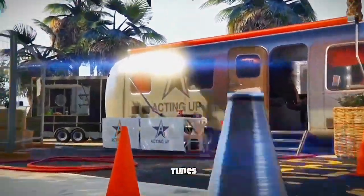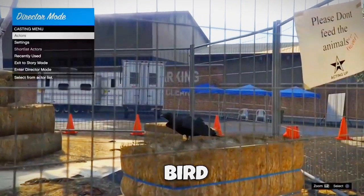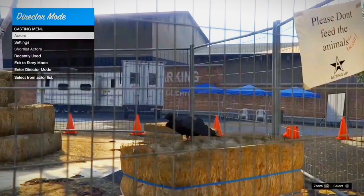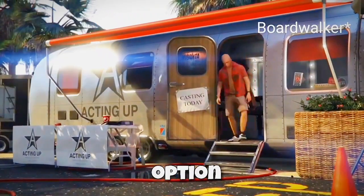Now it should put you on an infinite loading screen. What you wanna do is hold touchpad, go up once, and then click X two times. It should send you back to director mode but as the bird on the casting menu. Then go to Actors, Beach Bums, then BoardWalker — the first option.